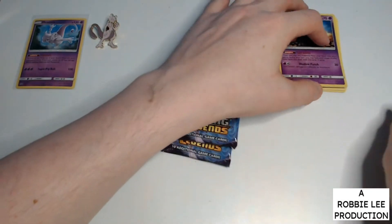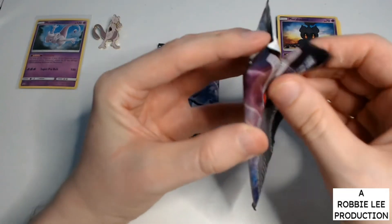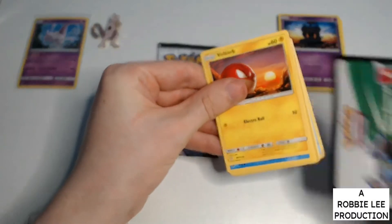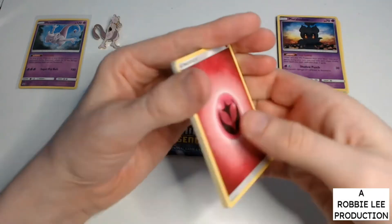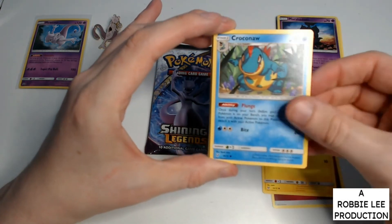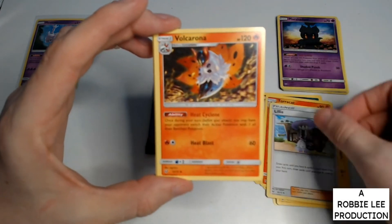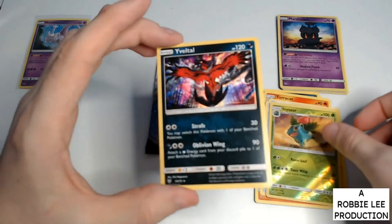Not bad, not bad. So far we're not missing out. Rather nice if we got a Mewtwo — especially the Rainbow Rare, and Secret Rare, but especially the Rainbow Rare. Fairy Energy, Rolycoly, Croconaw, Scraggy, Torocat, Plusle, Lillie, Vikavolt, Pokemon Catcher Reverse, and an Yveltal Hollow.